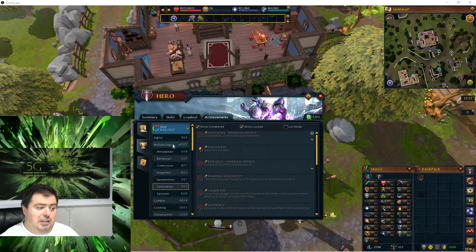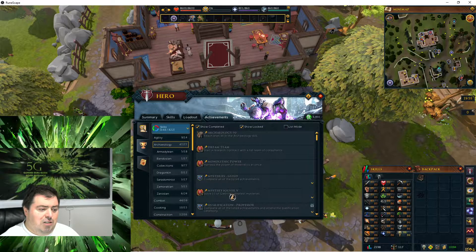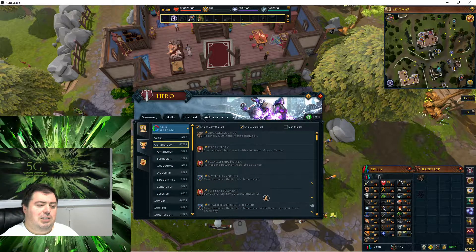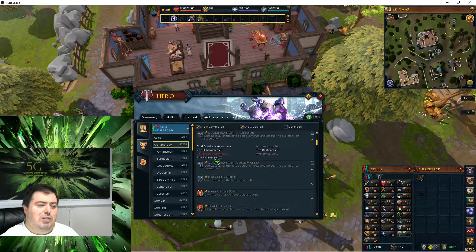Looking at the main tab in archaeology, Mystery Solver — I just saw 15. If you look here, I have 4, 7, 2, 9, 10, 11, 12, 13, 14 — so I have 14 that are lit up. So the Dagon Bai is not done yet; that'll get me to 15. In the Professor Qualification, I need 15 for Mystery Solver 5. So I'm getting close to the Professor Qualification.